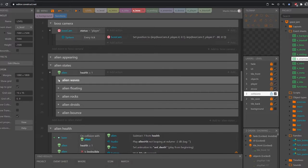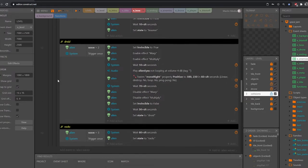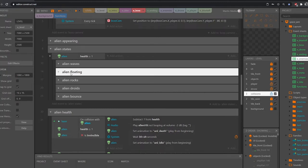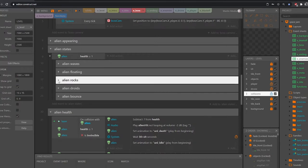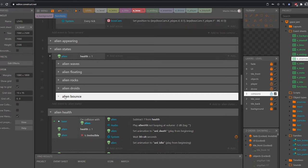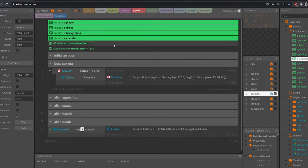The first state was the alien's waves, which meant all his different attacks: the bouncing attack, the droid attack, and the rocks or boulders. This wave state used a random expression to choose each attack randomly, waits for it to finish, then calls another one. The other states were the alien floating — which happens between attacks and is when the next wave gets called — and then three attack states: rocks falling from the ceiling, shooting a droid out of his mega brain, and moving to one side of the screen bouncing his way across to the other side.